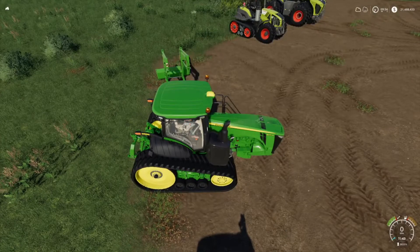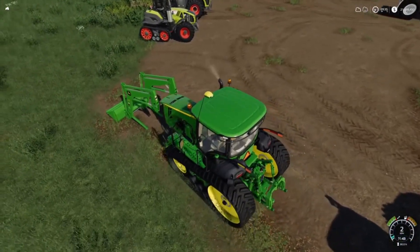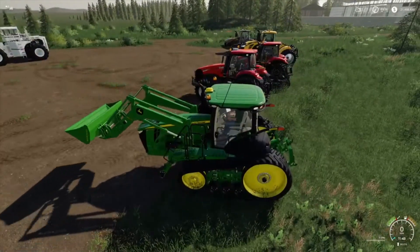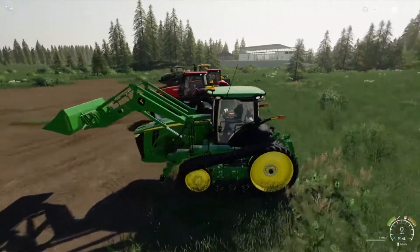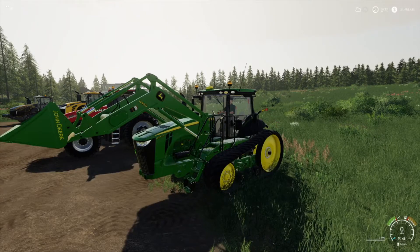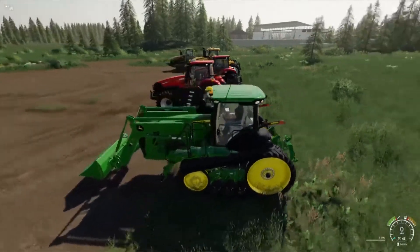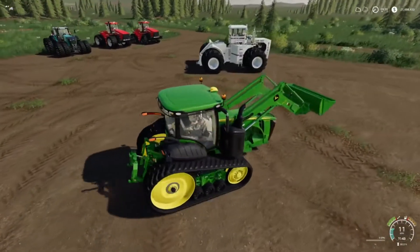What makes this one worth the price tag is that it is the only large tractor I've seen in the game that can take a front-end loader. It connects to all the CSZ front loader attachments. I've gone for the John Deere H480 front loader — also a modded attachment you'll find in the Mod Hub under Front Loaders — with a standard John Deere bucket. Being a tracked tractor, it turns really well.